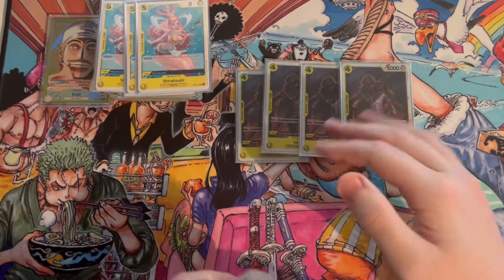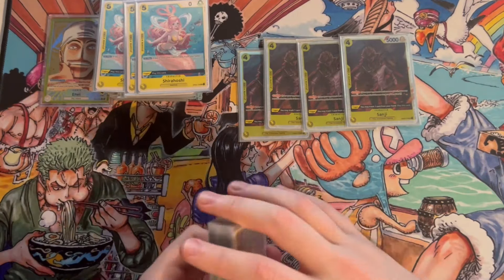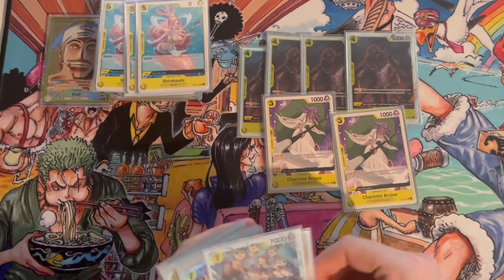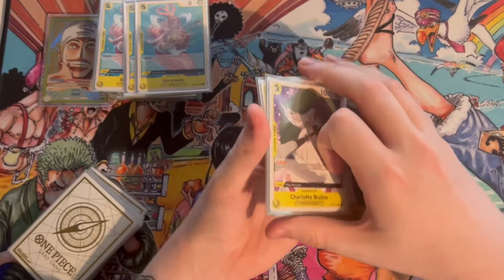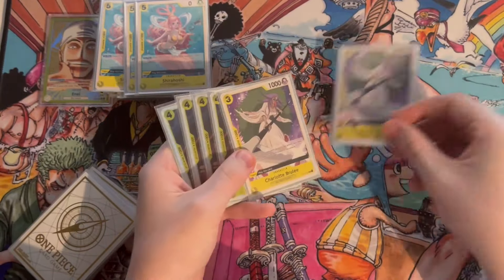For Sanji — similar to Satori, it's really nice to get it out, but it can also keep you alive sometimes when you get super lucky with your Enel triggers. Similar with Brulee — same thing, but Brulee plays for free. There are six ways you just straight up win the game basically if your opponent tries to all-in you and you get lucky and hit one of these.